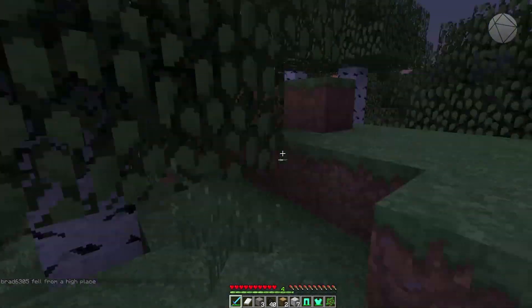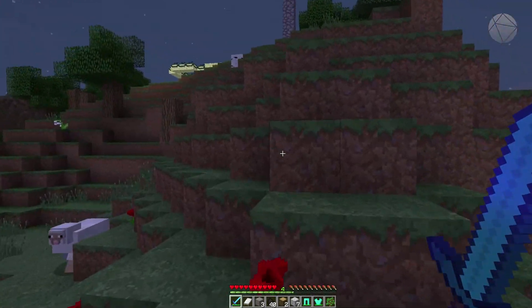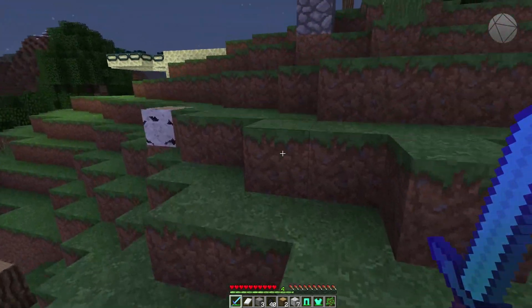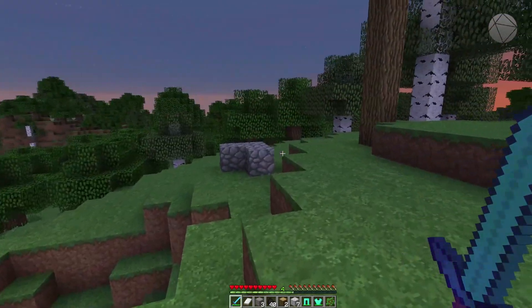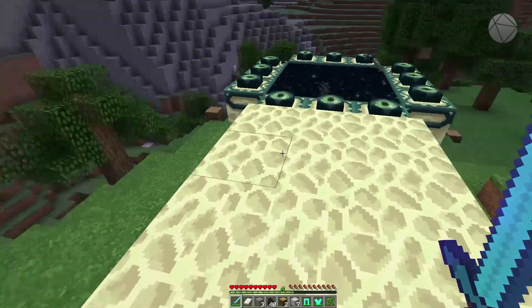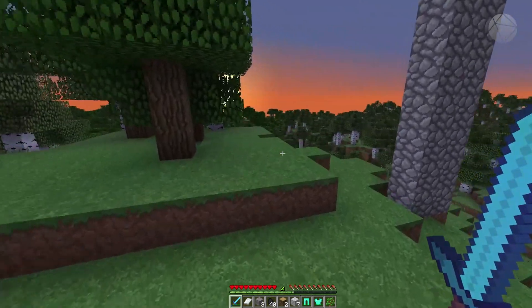I think this was the tree I put the spawn on — I spawned over here now. If you didn't want someone to spawn here but wanted them to spawn somewhere else, you'd travel all the way over there and set the spawn, and they would no longer spawn here. So that's the world spawn.